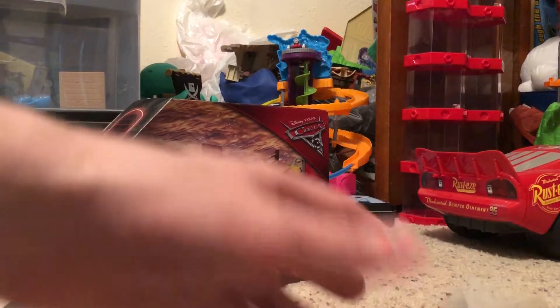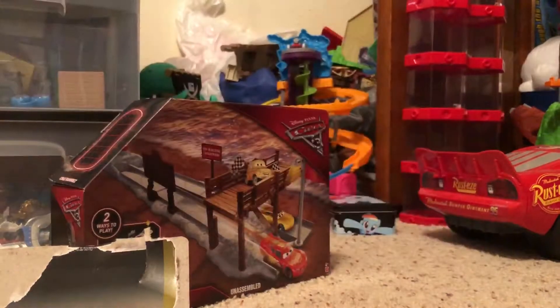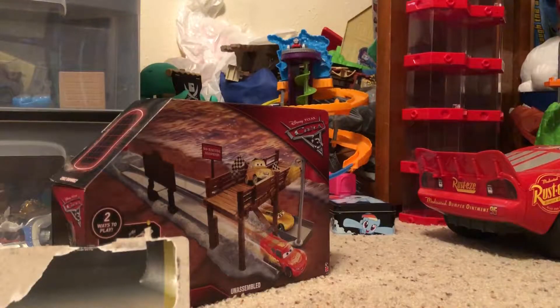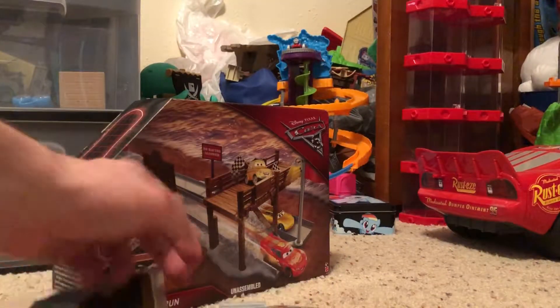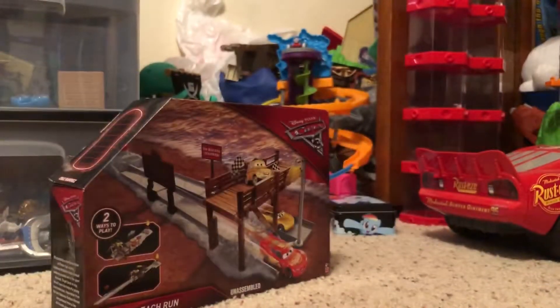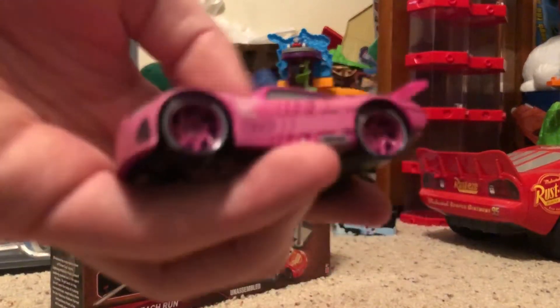So he comes with a little — here's the back with the Cars logo, and this is Tank Coast right here. And this is the base where you can put your — let's show off the character. Here is Rich Mixon. He looks pretty cool.